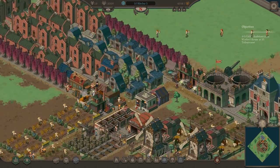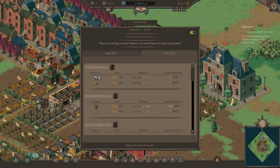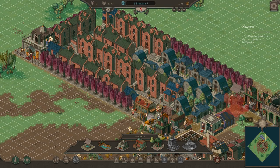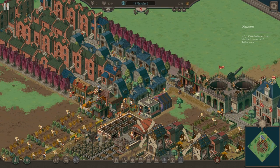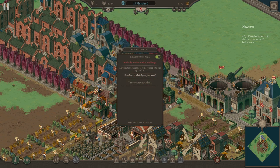Exports just aren't enough. I'm exporting as much bread and meat as I can produce, and all the beer I can produce. These houses want newspapers from a kiosk to evolve further — I think that's under services. I'll pause the game, move the tax collector and exorcist over by one slot, then put down the newspaper kiosk there. Does that require anything? I don't think so.